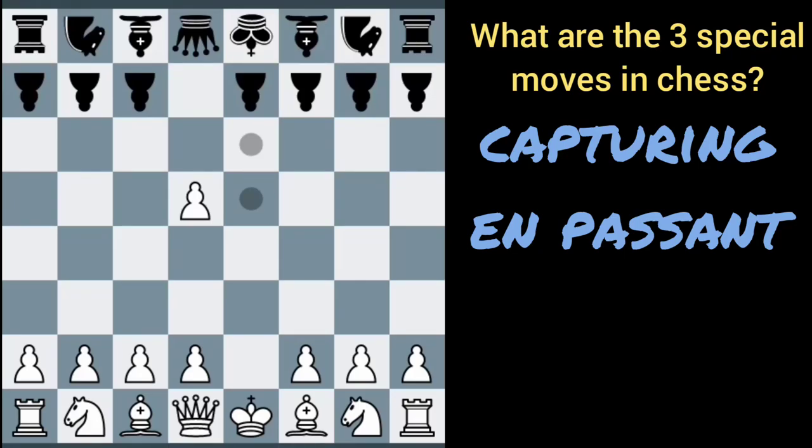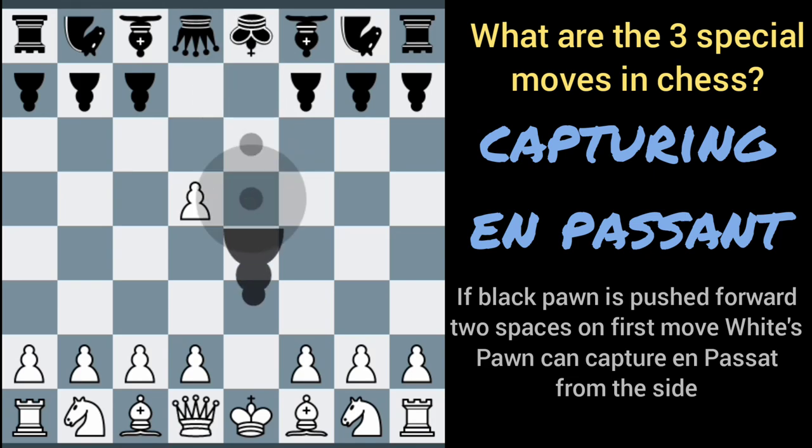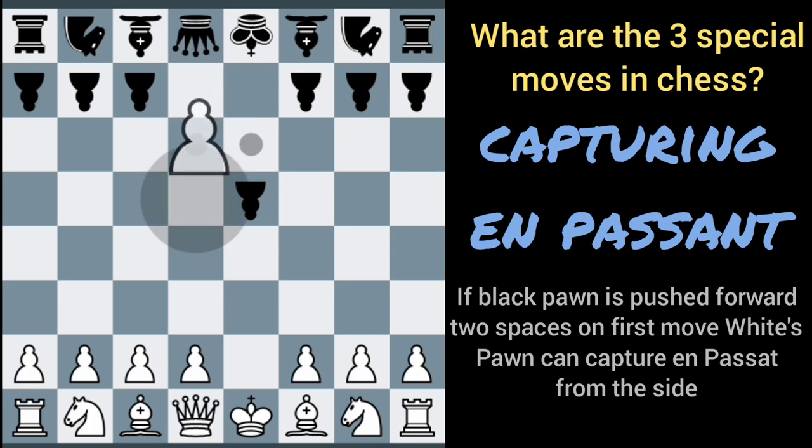En passant is an interesting move. Basically, if we move this pawn forward and black moves their pawn forward two squares, and there's a pawn next to it, we can capture en passant. Normally we can just move the pawn forward or capture, but because that pawn went past us, we can capture en passant there.